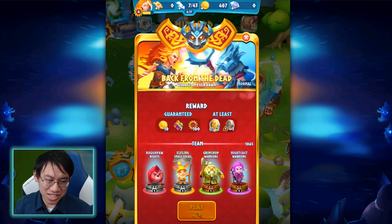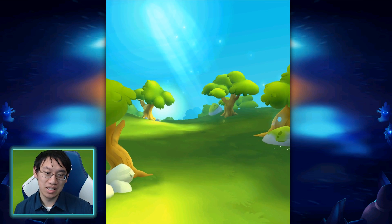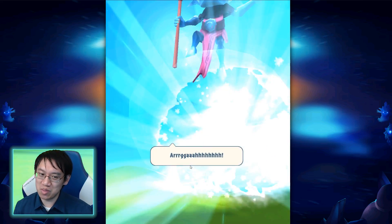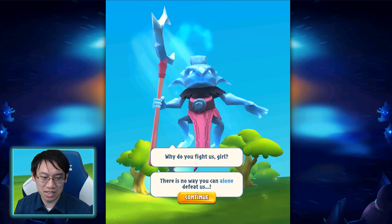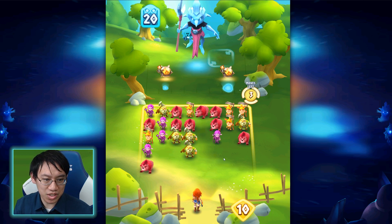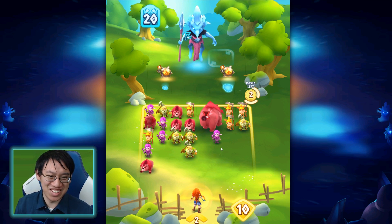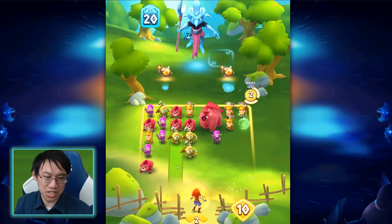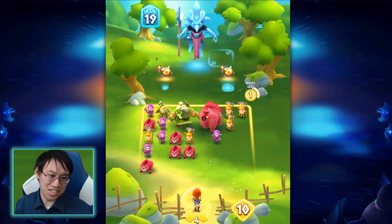Let's get to number 20, the second mini-boss battle. Now I have four different combinations of creatures and we've picked up a few new tricks. I'm going to start off by building a square here — that's pretty strong, and that combination also buffed. That's the red bear's power: when this is formed, it gets a plus-two bonus. That's a really strong start.